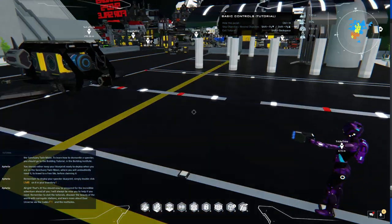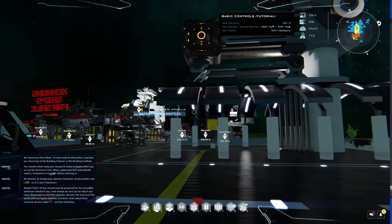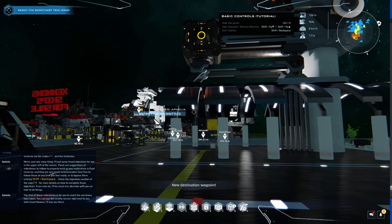You should now be prepared for the incredible adventure ahead of you. I will always be near you to help if you need. Remember to visit the tutorials, discover the beauty of the world with surrogate stations, and learn more about Dual Universe via the Codex and the Institutes. I'll put some broad objectives for you in the upper left of the screen — these are suggestions of milestones to follow to properly build up your experience in Dual Universe, and they are very much recommended. Feel free to follow these at any time you feel ready, or bypass them entirely. The first of these milestones is for you to reach the Sanctuary Twin Moon. You can use the shuttle service right next to you. Safe travel, Novian!